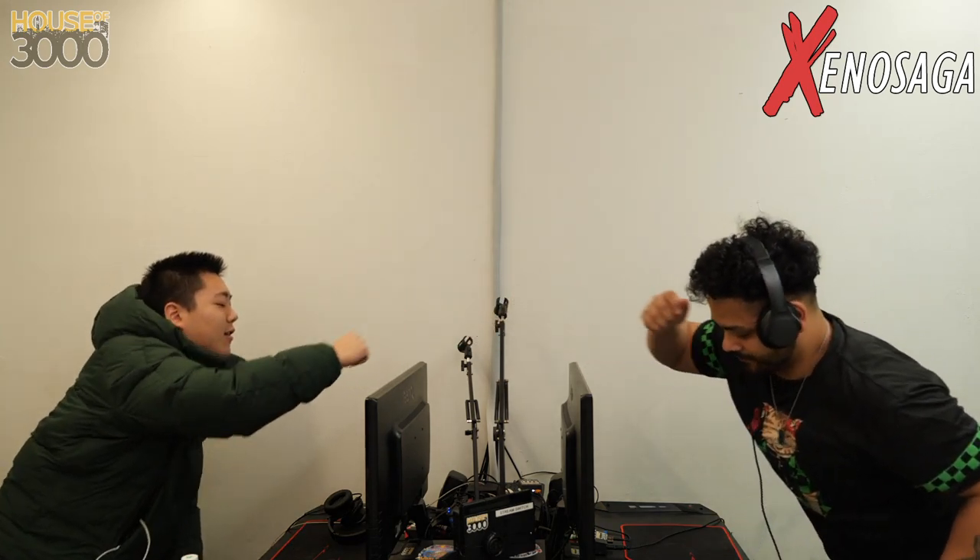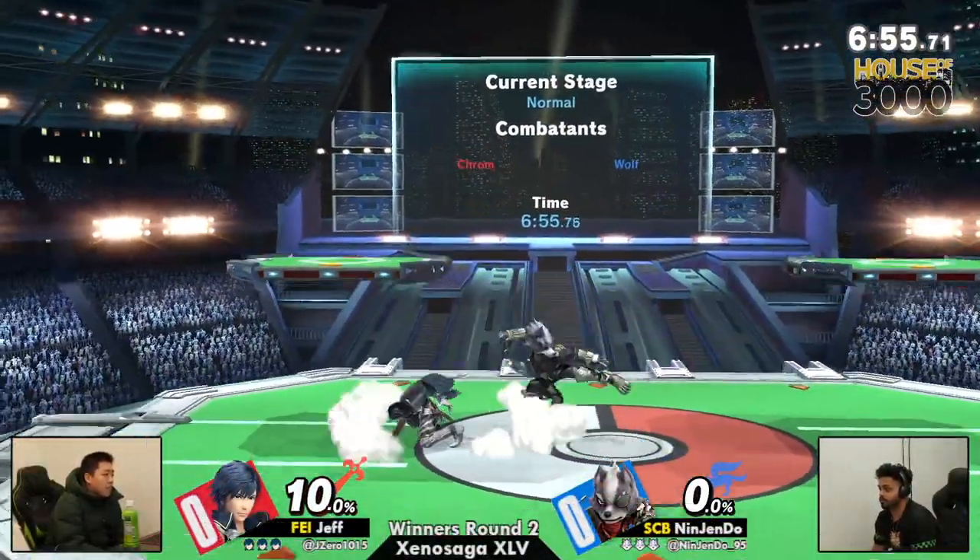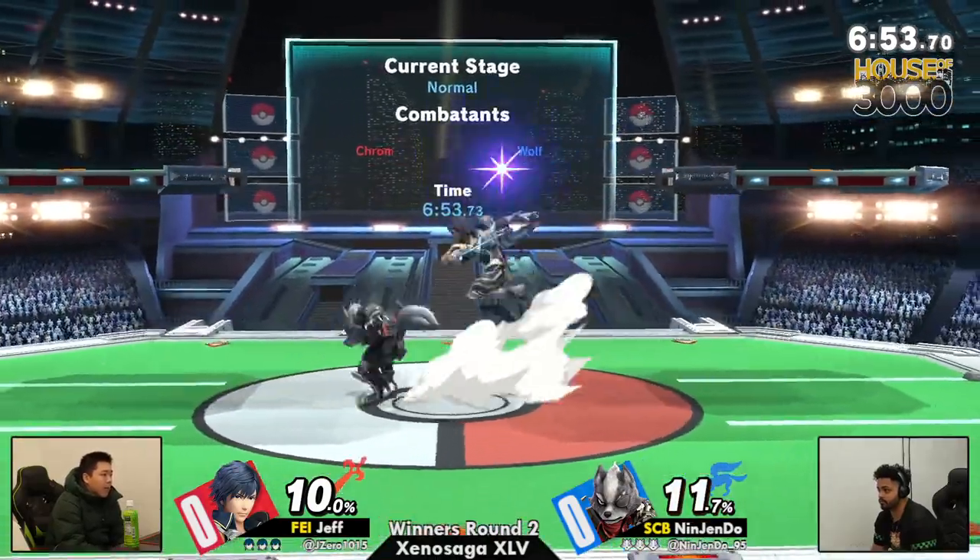For our first set we're going to have Nagendo versus Milk Tea. Jeff — I'm sorry, Jeff's teammate was Milk Tea so I got them confused. We're starting on PS2, obviously a neutral starter stage. We got Nagendo's Wolf, who has been putting in the work lately.